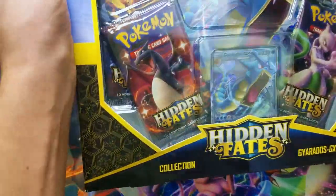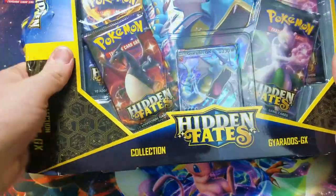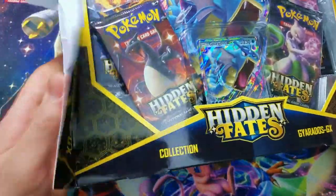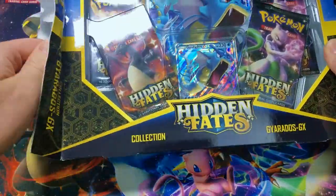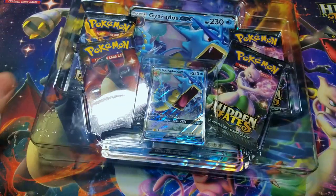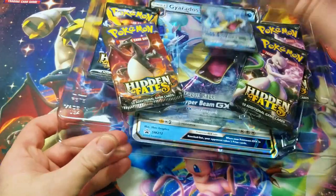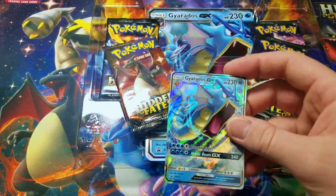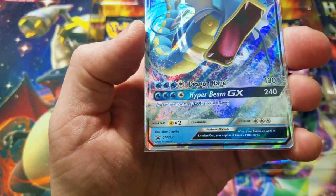Go ahead and start cracking this open. We got four booster packs to open up, just like a tin. This box is just as expensive as the tin is and I was able to pick this up at Walmart or walmart.com. I'm sure we've all seen this Gyarados GX by now. Sun and Moon promo 212.